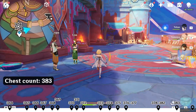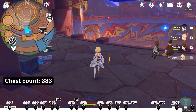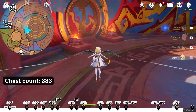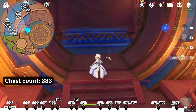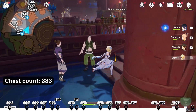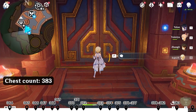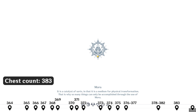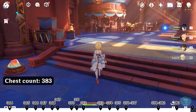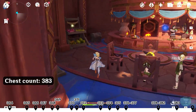Head northeast up right on the map and enter this place again. This time we are going to head northwest up left on the map. This door will open automatically — enter here and follow this path. Head southwest down left on the map. There is an inn — enter it. Head southeast down right on the map. There is a chest in this corner. However, it doesn't count into the achievement, that's why the counter doesn't increase.